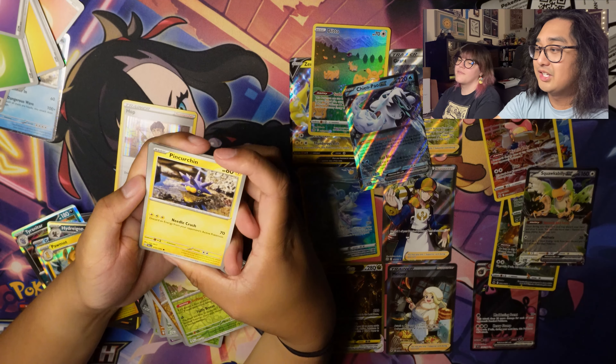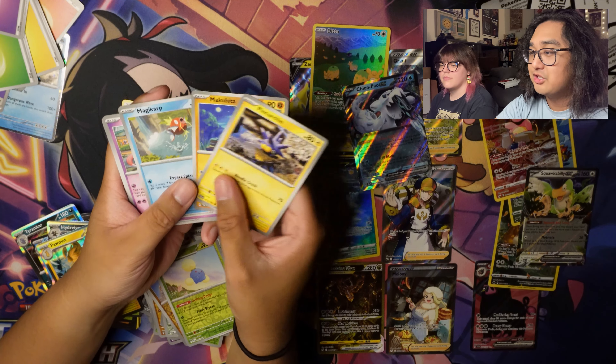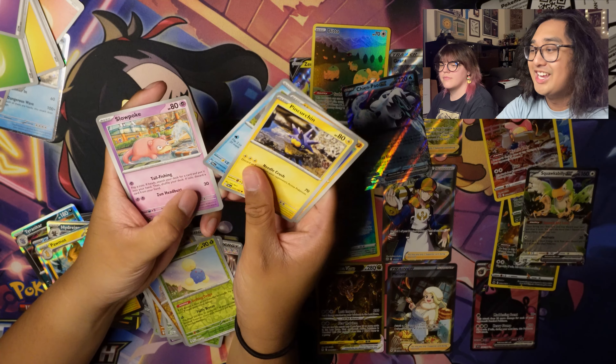From the next pack: Pincurchin, Makuhita, Magikarp, Slowpoke, Calamitous Snowy Mountain — what a name — Corvisquire, Arcanine, Tadbulb, Toxicroak, and Abomasnow.